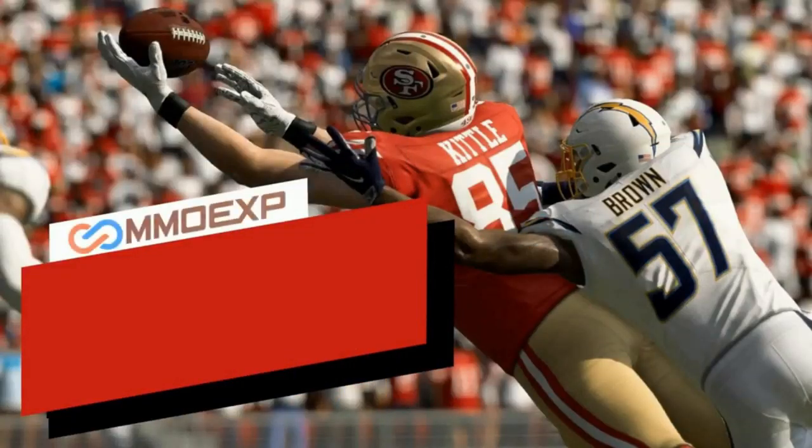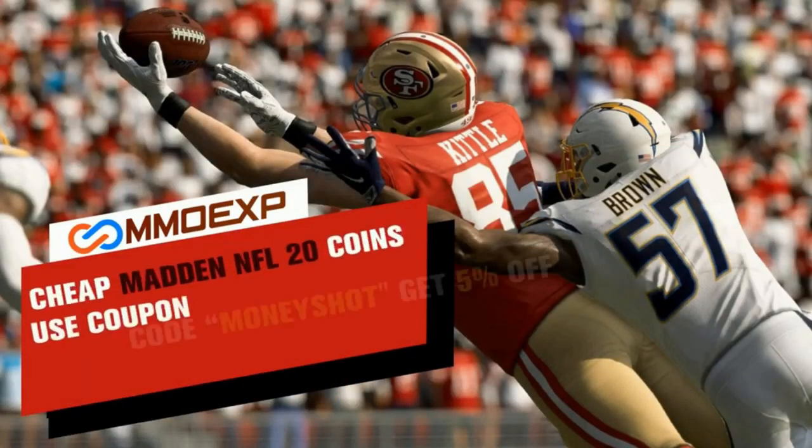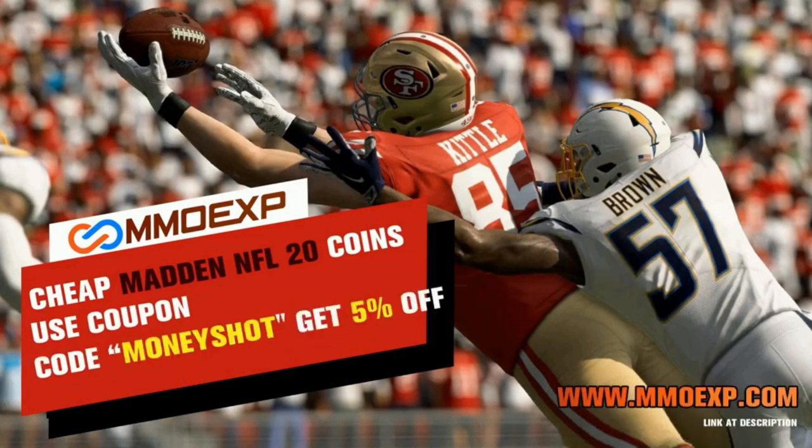Need some fast, cheap, reliable Madden coins? Go to mmoxp.com and use discount code 'money shot' for 5% off your order. Link in the description below.